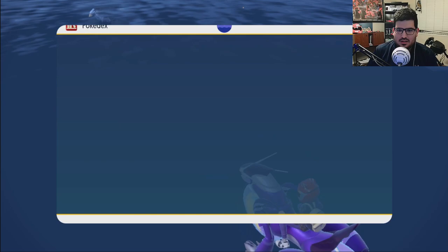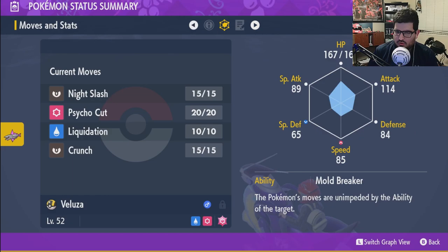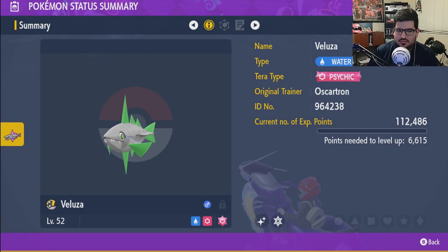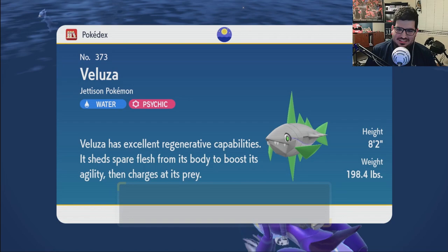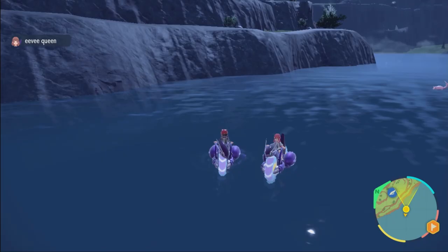Now save. I got to go through the process. Also, yours is going to have — if you go to summary — it'll be your trainer ID. Like, you caught him, right? And it's the same for me as well. It doesn't mess it up. We both caught a separate one. That's amazing. Well, it's confirmed: multiplayer shinies — you can duplicate them and you both get one.